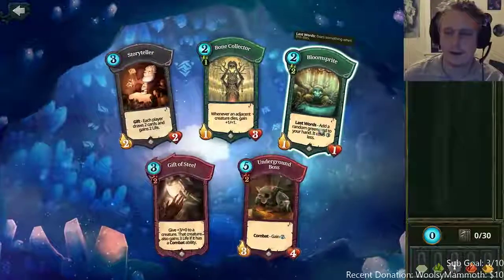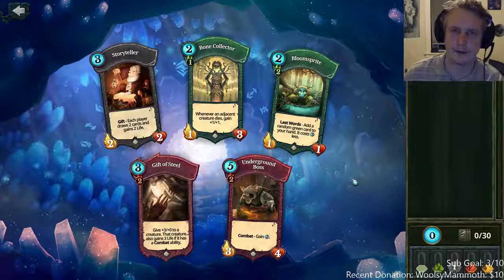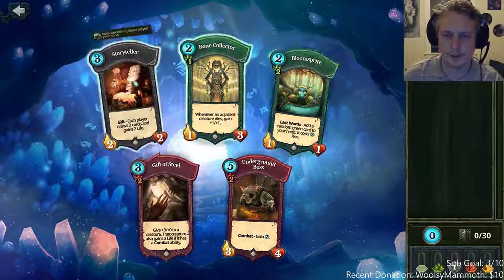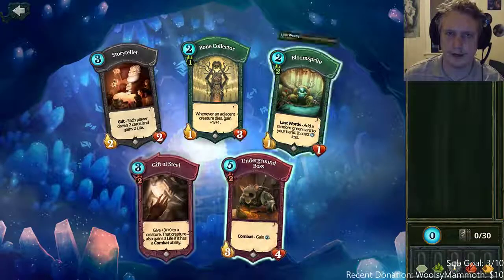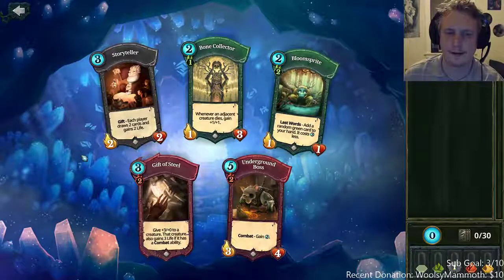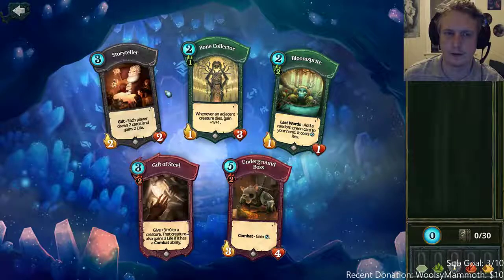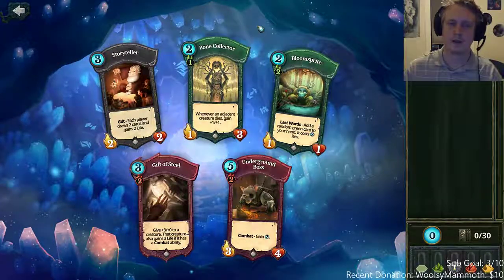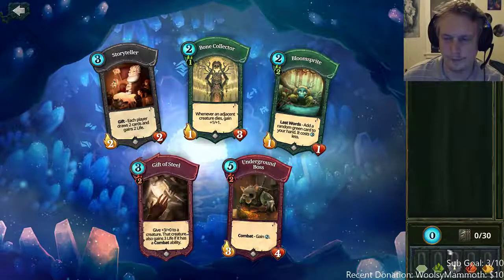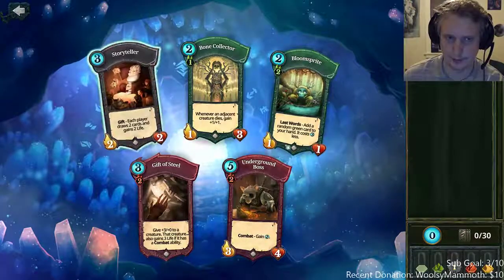In Pandora, it locks out one of the four colors for drafting, so we're not going to be able to draft any blue in this particular draft. Based on consistency, I think a red-green deck is the most consistent to draft in Pandora for wins, but mono green and mono red can be pretty good also. We're getting starting yellow picks, so we might not play yellow at all — we'll see what else we get.